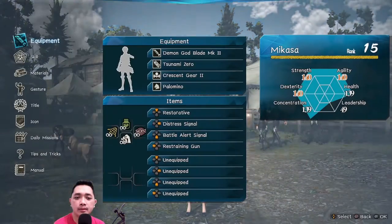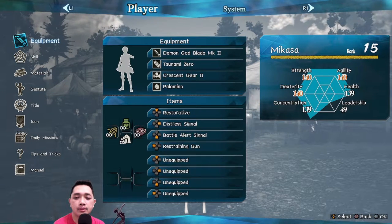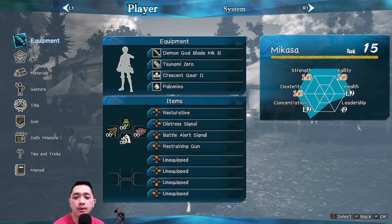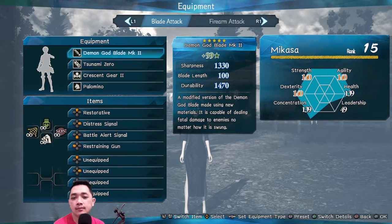For a blade user, it's really crucial that you have to max your concentration, agility, and strength, because strength will give you a boost of attack power as a blade user.